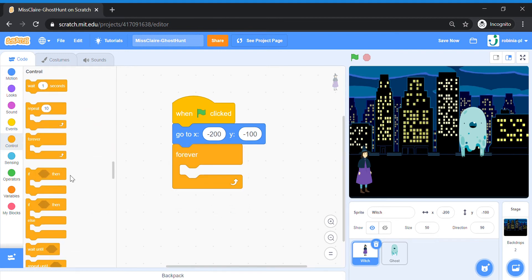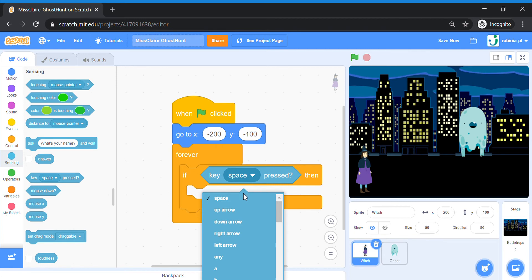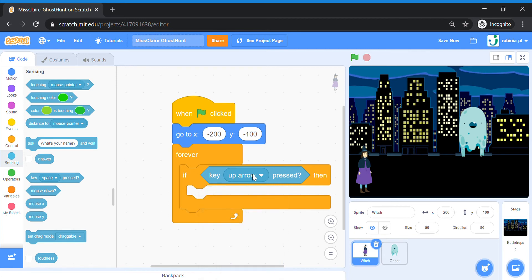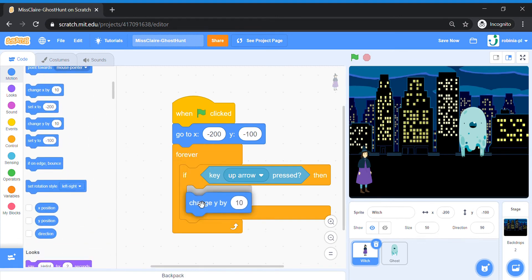Forever, remember our conditionals — if and then. So if sensing: if a key is pressed, what kind of key? Let's start with the up arrow. If up arrow is pressed, then we are going to go to Motion: Change Y by 10. X and Y — X refers to left and right position, Y is up and down. Since you are going up, we're changing Y by a positive number, 10.